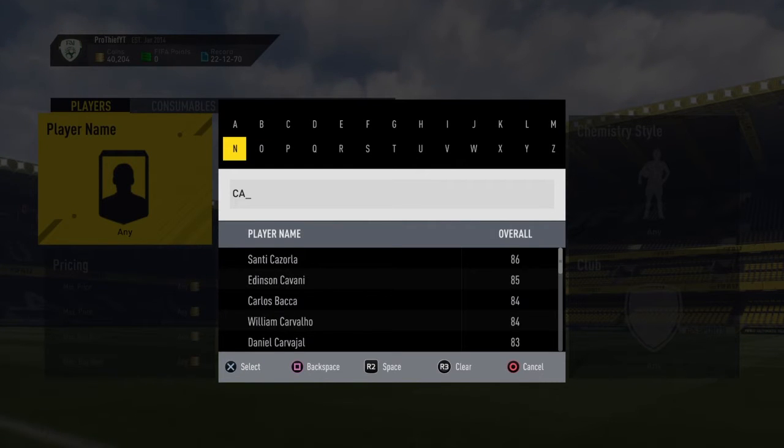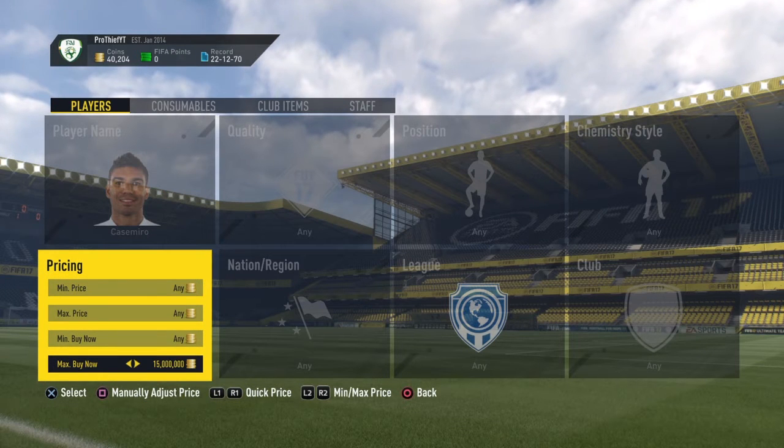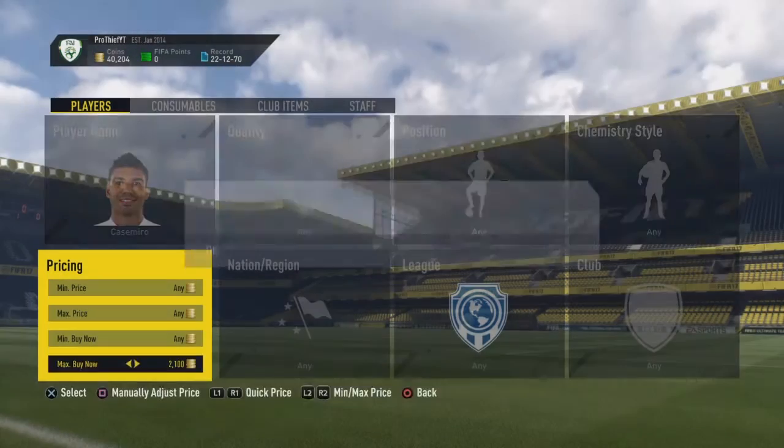Today we're going to be looking at a player called Keisumoto, and basically all you want to do is search for his name, then you want to find the minimum buyout for his card. On PS4, it's around 2.7k to 2.8k — that's the minimum buyout you'll find his card for.